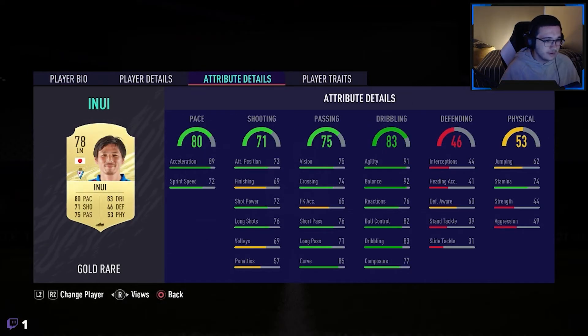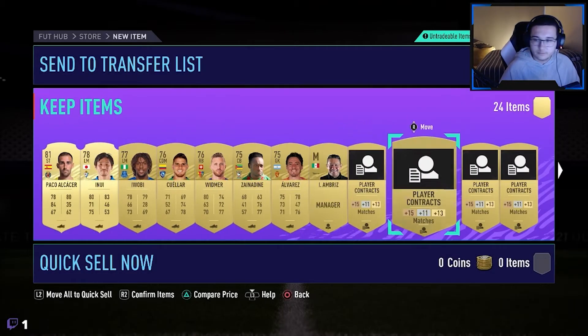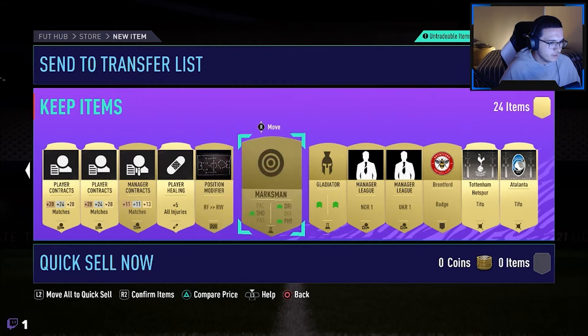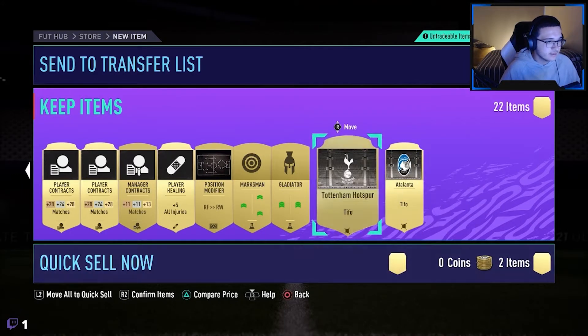Not really that bad, but we already have Pulisic so he's not going to be used, so he'll probably go into an SBC later on. Again, not a bad pack. Only three packs and we've already packed some really, really nice players to improve the squads.